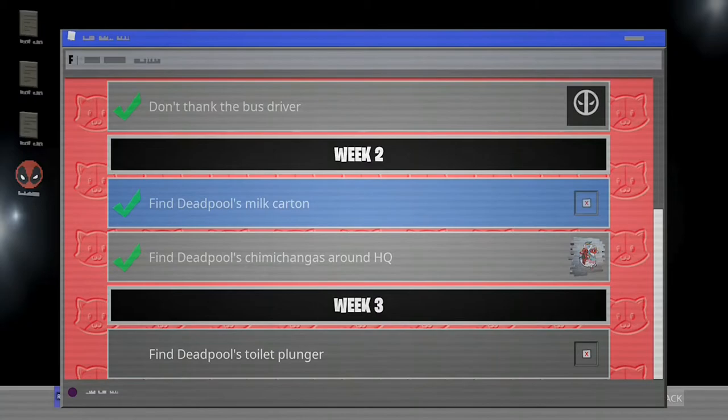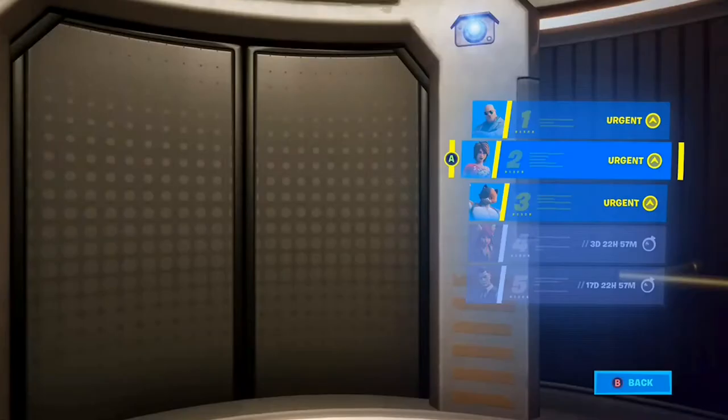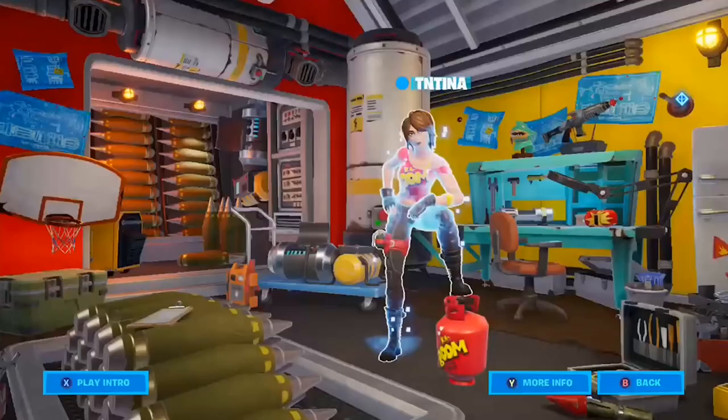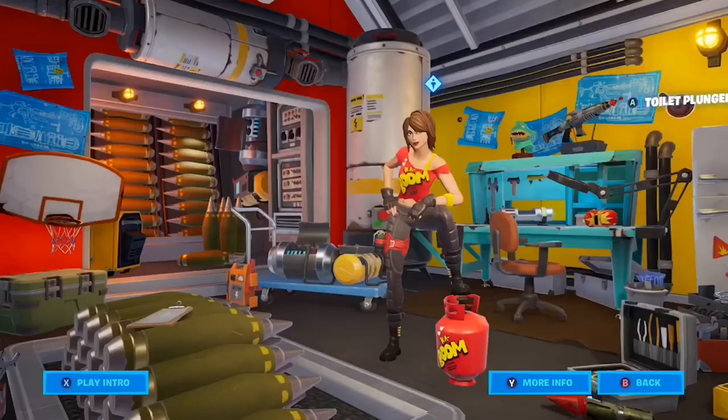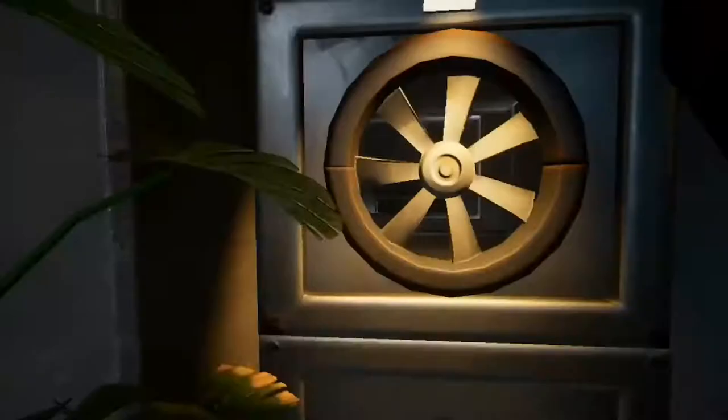The first challenge: we need to find a toilet plunger. I'm pretty sure I saw it near the Agents area — it's in the TNT one. And as you can see, there is the toilet plunger on the top right. That's that challenge done.